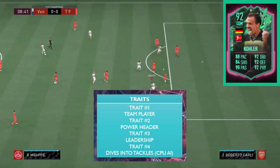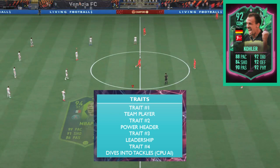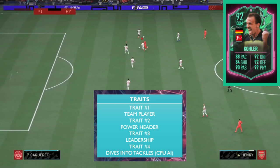On to the traits — he has four traits: the team player trait, power header trait, leadership, and dives into tackles, which is also held by a few other really good cards including that Bissaka card and some others.